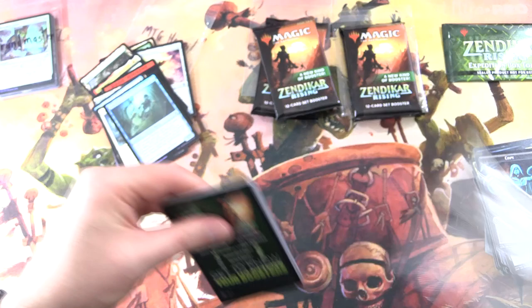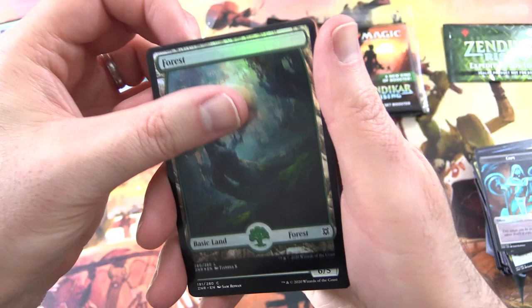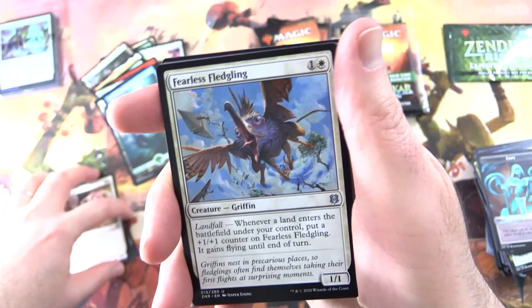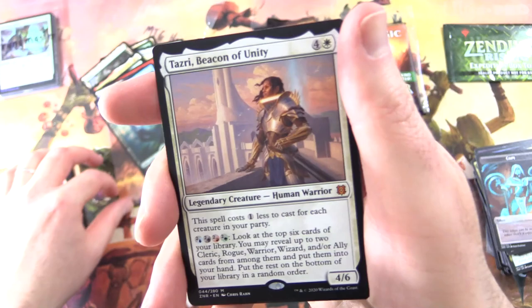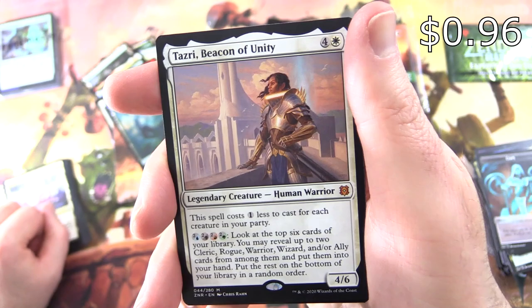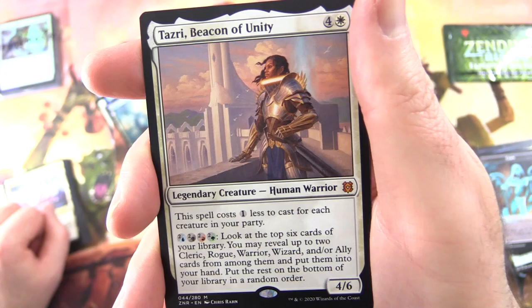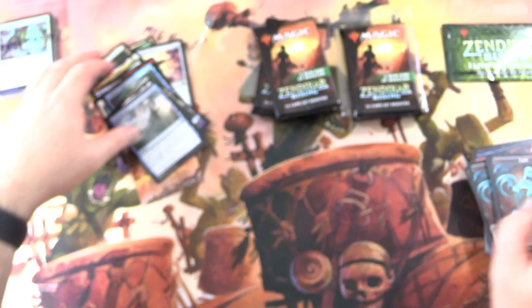One more pack for MTG Hermit — let's see if we can get another pack with two or more rares. Windswept Heath — oh nice one! Foil Full Art Forest. Kazandu Stomper, Smite the Monstrous, Canopy Bailoff, Strength of Solidarity, Canyon Jerboa — the cutest magic card in the set — Fearless Fledgling, Skyclave Squid Showcase, Brushfire Elemental, Base Camp. And a Mythic — yes! Mythic number two: Tazri, Beacon of Unity, Legendary Creature Human Warrior, 4/6 for 5. Costs 1 less for each creature in your party. Look at the top 6 cards of your library, reveal up to 2 Cleric, Rogue, Warrior, Wizard and/or Ally cards from among them and put them into your hand, then put the rest on the bottom in random order. And a Foil Into the Roil with another Copy Token.